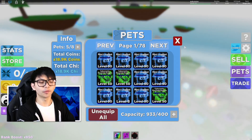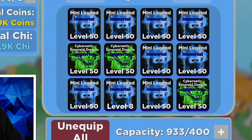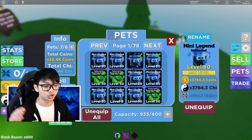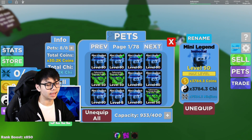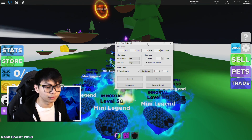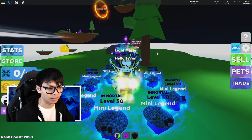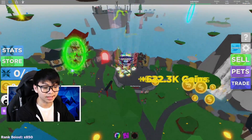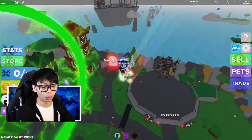So for this method to actually work, I do need to get a lot of pets. You guys can already tell here — I got like a bunch of mini legends going, like an 8 out of 8 mini legend. I actually need some auto clicker to help me out on this video too, because why not. I'm gonna show you guys how this method is going to work.